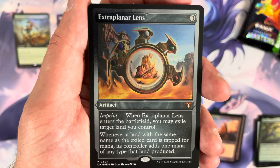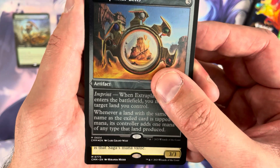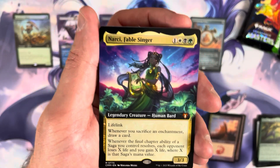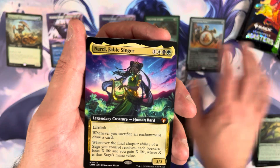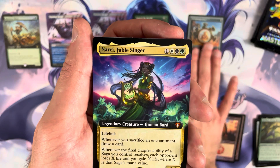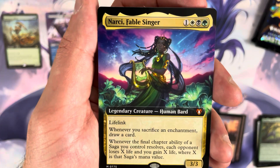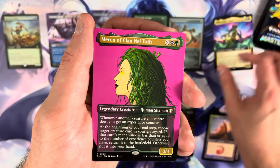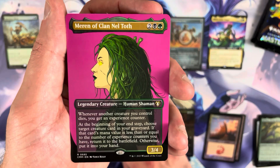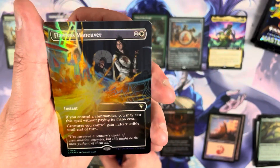I've heard folks say these boxes are good for at least one, usually two, etched foil mythics per box — a much higher pull rate than Double Masters 2022. The commander card is Narsi, Fable Singer — a mythic, though not one we're going to be super pumped about. After that, Marin of Clan Nelpoth — not a big hitter.